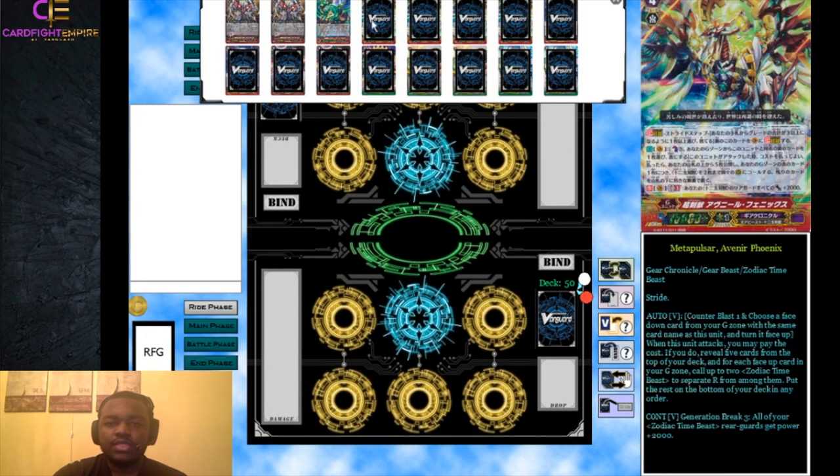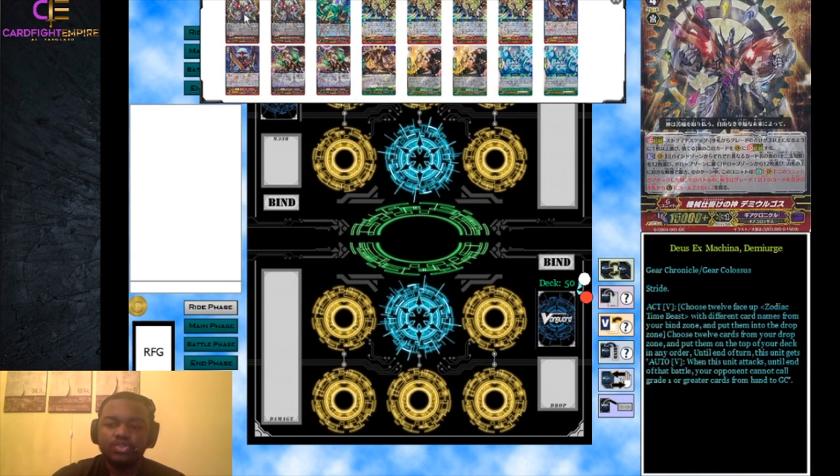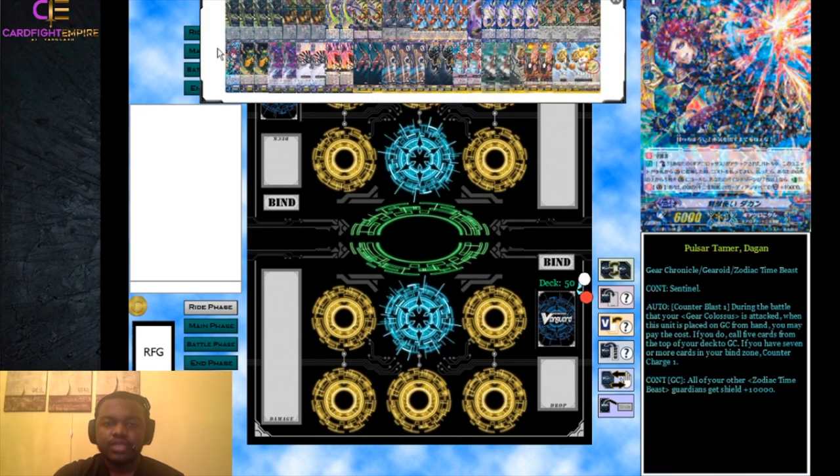For those of you who don't know what this deck is: unlike other decks that just have a strider with a mechanic around it, the whole point of this deck is to use the card Demiurg. Demiurg came out in the Gears of Fate set - a purely Gear Chronicle set during the time Chrono was fighting Ryuzu in the anime. It was the boss card back then but we couldn't find a consistent way to get to it. Now they've made a full deck around it, with Gear Colossus grade threes and support cards that allow Demiurg to be used more easily.